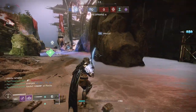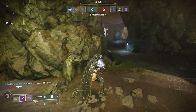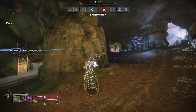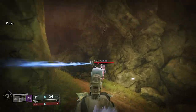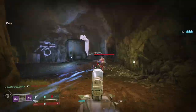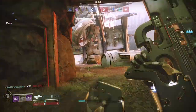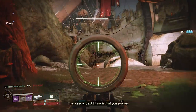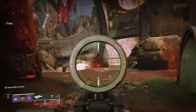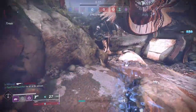With Top Tree Night Stalker, one of the key components is whenever you dodge — your class ability — you actually turn invisible. If you have your mobility between 90 and 100, even though they nerfed this a bit, you can still get your dodge fairly quickly. Paired with Sixth Coyote, which gives you your dodge twice, if you can get your dodge in around 11 seconds with a maxed mobility build, you're pretty much going to be able to stay invisible the entire match.